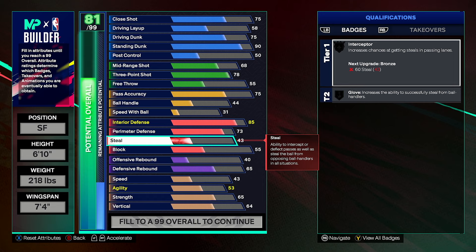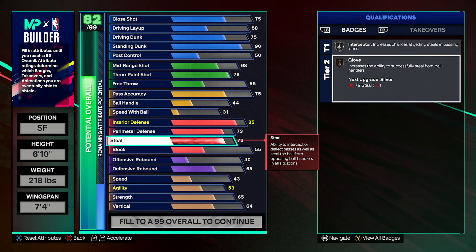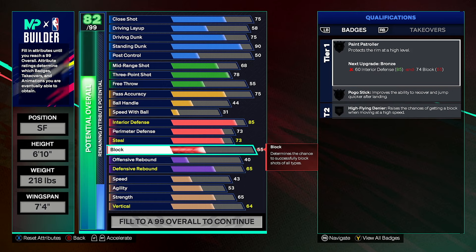We get pick dodger up pretty high when we upgrade our agility. We go to a 73 as well, and that should give us silver interceptor and bronze glove. Glove doesn't seem to be that good in this game — not many people are getting on-ball steals except for when they run into the ball, which glove doesn't affect anyway. But interceptor, however, is a crazy badge. As you've been playing this game, everyone gets a lot of intercepted passes, and we're 6'10" with a 7'4" wingspan, so best believe we do get a lot of intercepts.